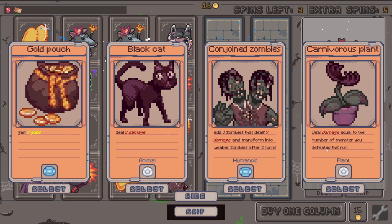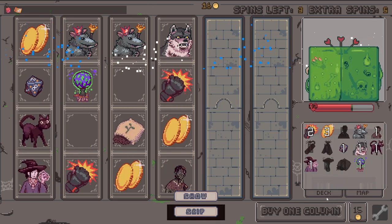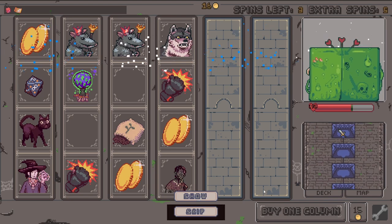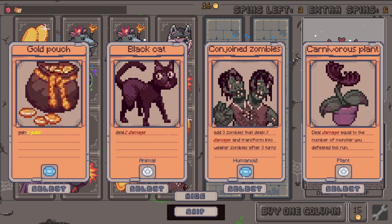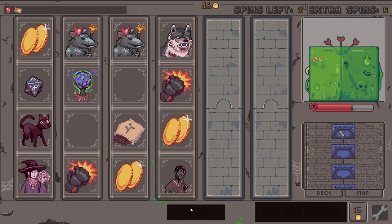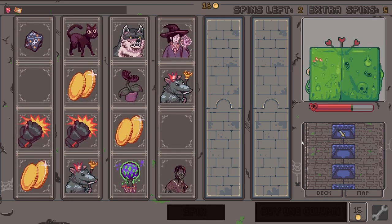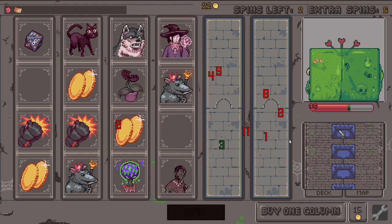There's another plant — fertilizer maybe would be good here. How many monsters do we have? One, two, three. I wonder how that's gonna get upgraded — let's see. Go, and then hopefully we get another fertilizer. Three damage, lessened by the rat, okay fine.